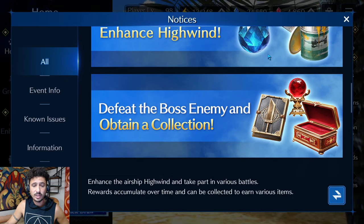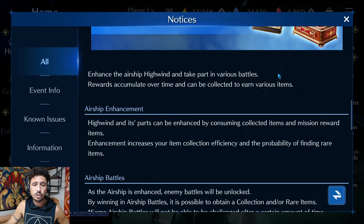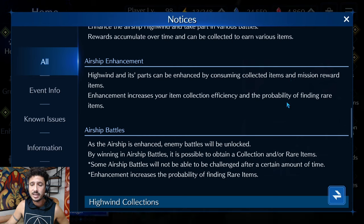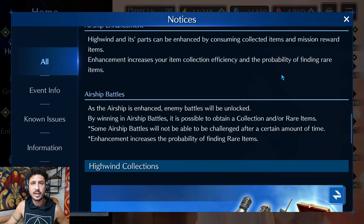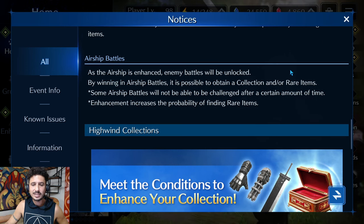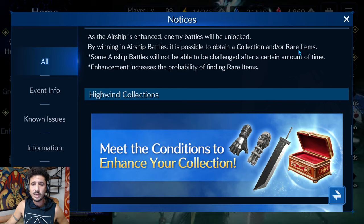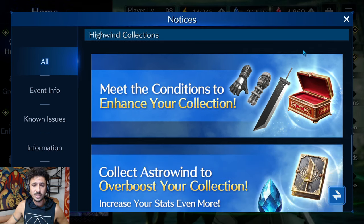Regarding the High Wind: collect items, enhance the airship, defeat boss enemies, and obtain collections. Rewards accumulate over time and can be collected to earn various items. Enhancement increases your item collection efficiency and the probability of finding rare items. Airship battles are unlocked as the airship is enhanced — winning those battles yields collection and rare items. Some airship battles won't be available after a certain period of time.